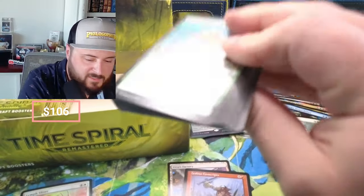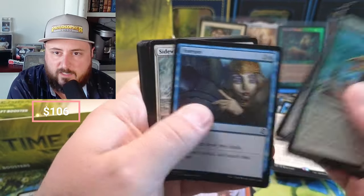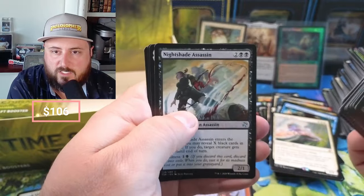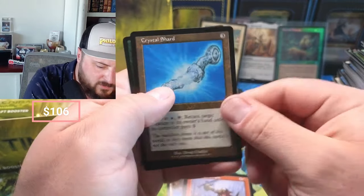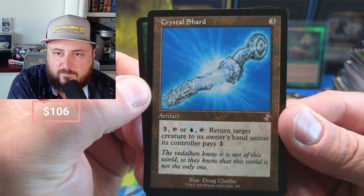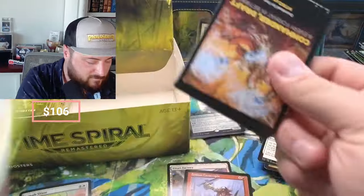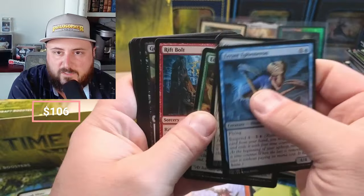If I pull a Ponder I'm just gonna flip out because I don't think you can get two. But you never know. Bunch of slivers. Children of Korlis, Nightshade — we pulled it! Crystal Shard — nice. And in the retro: Sigil of the New Dawn, Rift.